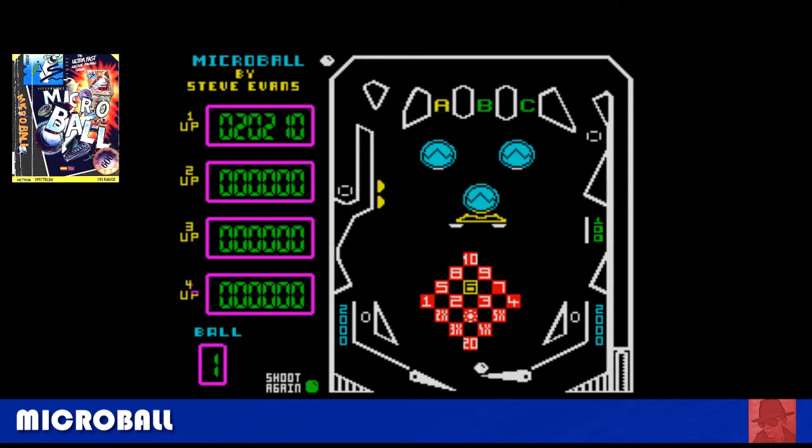Microball — another great pinball conversion, not based on any real-life table. The ball moves very, very fast when it gets going, so you've got to keep your wits about you. Getting the ball in the left lane at the top, spelling out A-B-C — it'll keep you going for a while and get you bonuses. A nice, fun game. You only get one table on Microball, but it's good. Good ball physics, quite predictable, but moves so fast.